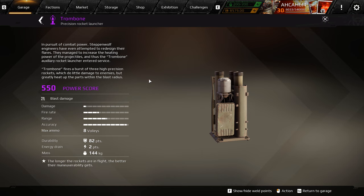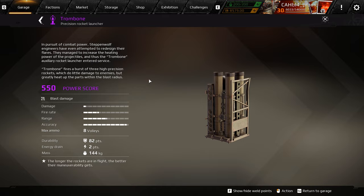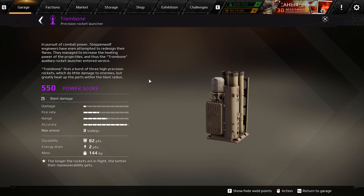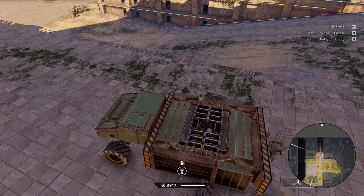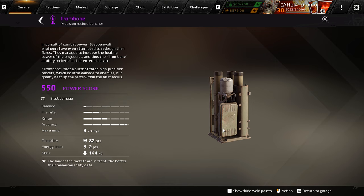Let's first check out the stat card of the Trombone. It has 550 power score, it deals blast damage, the damage itself is pretty low, it has a decent firing range which is medium, and the accuracy bar is almost maximum — so I'm assuming it can hit even moving targets no matter what kind of maneuvers they're pulling off. You have a max ammo of eight, it only has 82 durability, so not a lot, but it is basically a rectangle so you can pretty much cover it up with armor as much as you want. It only drains two energy, it only weighs 144 kilograms, and the perk is kind of a strange one: the longer the rockets are in flight, the better their maneuverability gets — so that's why the accuracy is that high.